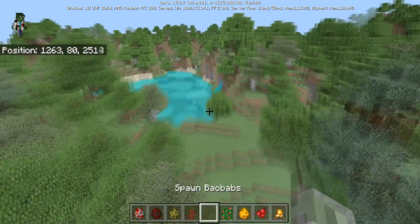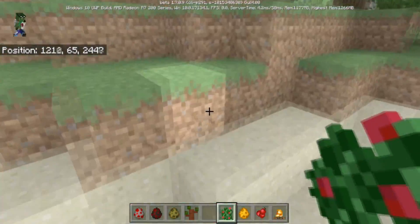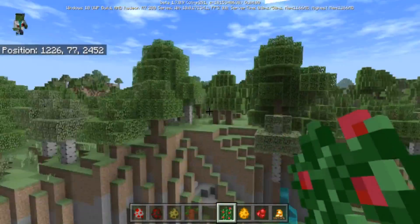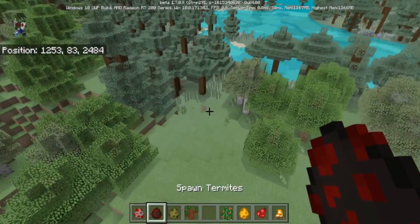That's important — same with berry bushes. If you place berry bushes in a desert biome — not just on sand, but in the actual desert biome — it will spawn in a palm tree.